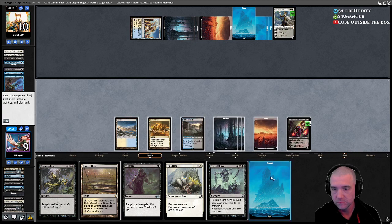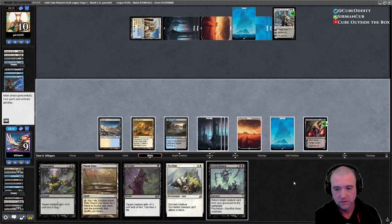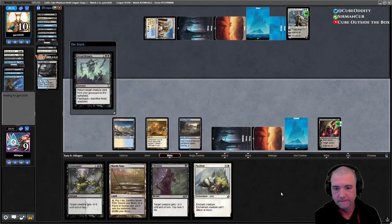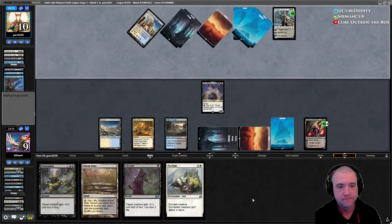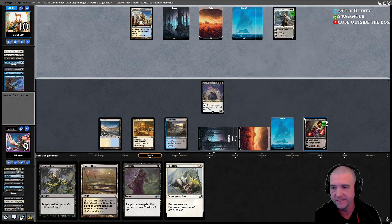Let's play the land — I don't need to fetch anything right now. We do have a way to get Villus back, so that's a thing. They're going to make three 1-1s, which doesn't really worry me because I can make them sac one. We can Ulcerate one in the end step if we have to. We can dome them for eight. We could Pacifism a soldier.